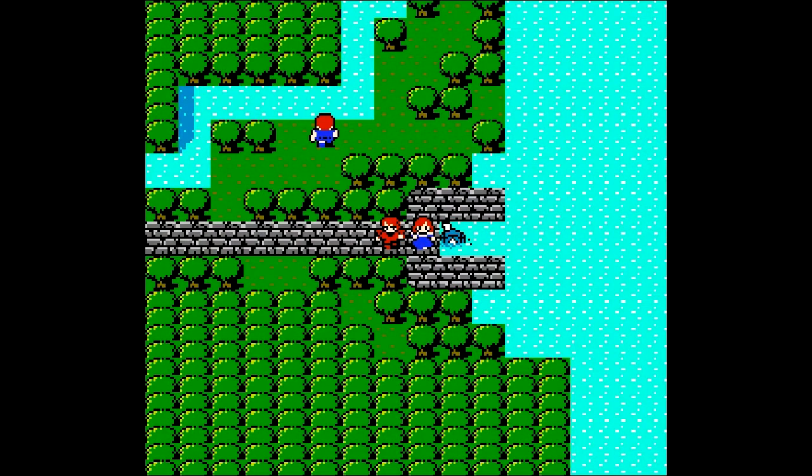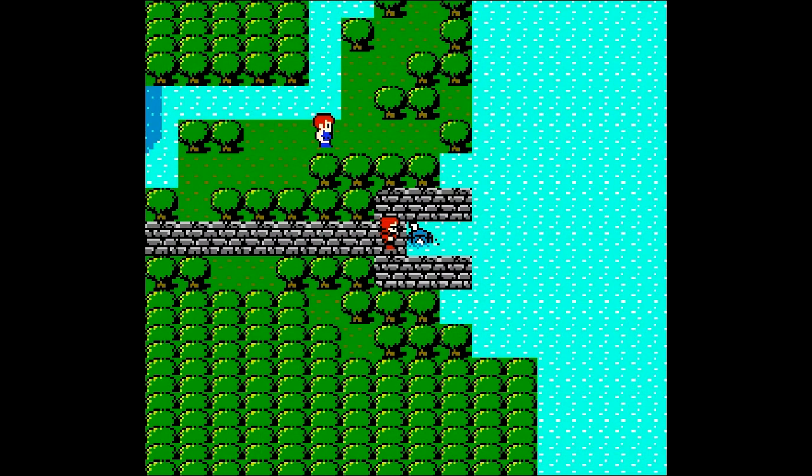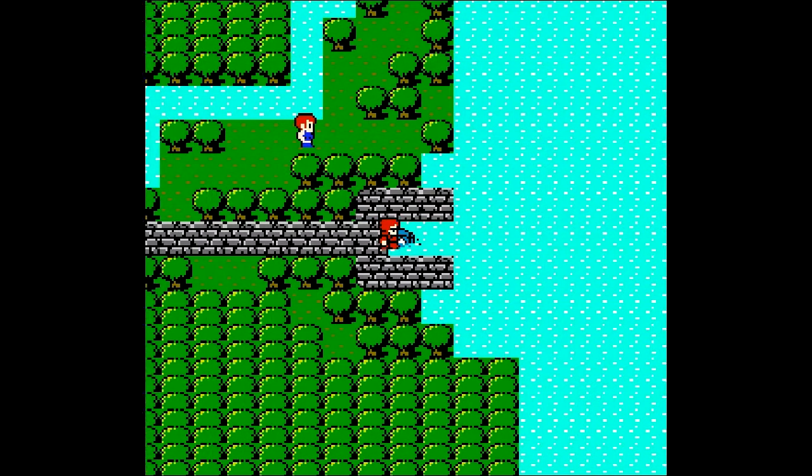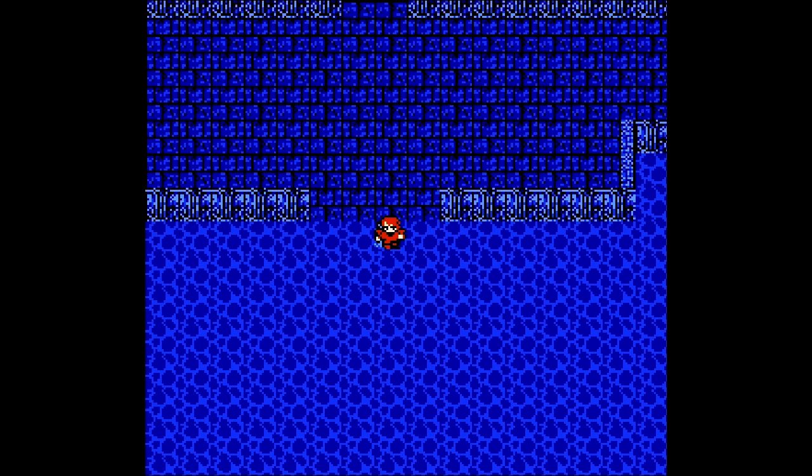Now that we're at the submarine in Onrak, we talk to this lovely lady here, she'll take our oxy ale, put it in our submarine, and we can now go down to the water shrine. We actually don't get to drive the submarine, which kind of sucks — it just takes us to the water shrine itself.